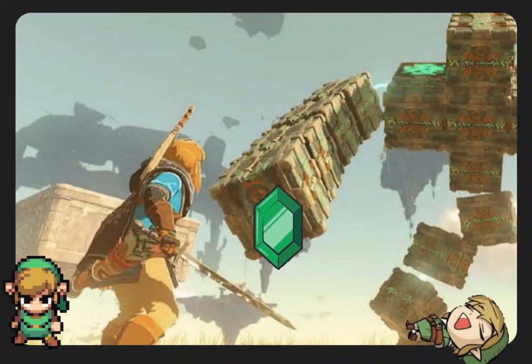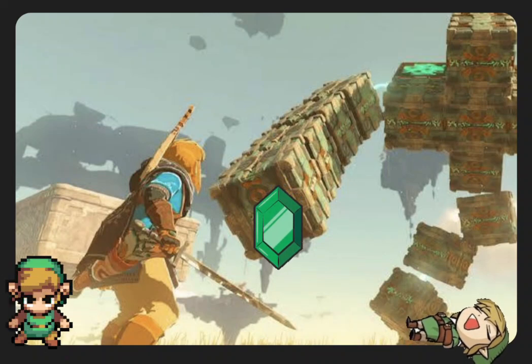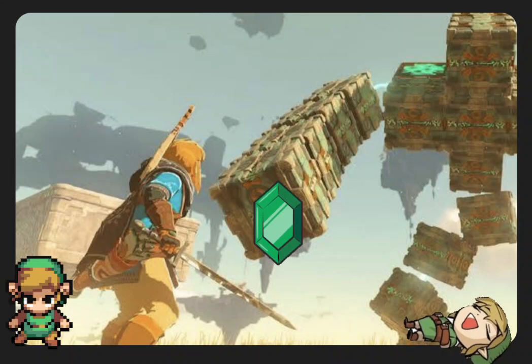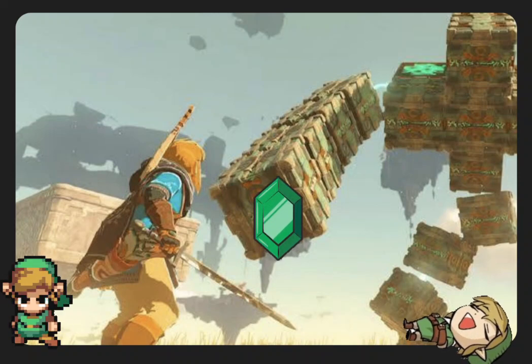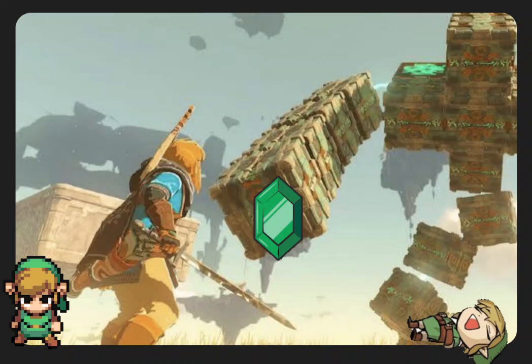Other players have pointed out that there is a way to increase the size of explosions even more by using gems instead of monster parts. The explosion yield depends on the object size according to the game. Elemental fruits count as small, common monster parts count as medium, rare monster parts count as large, and finally, dragon parts' gems count as huge. The original poster did more thorough testing and confirmed that explosions produced by throwing away dragon materials yield a huge explosion that will even cause Link to take heavy damage.